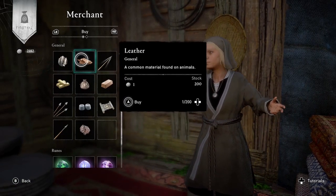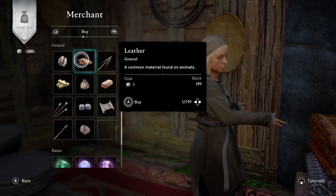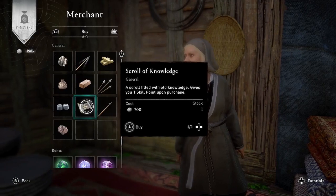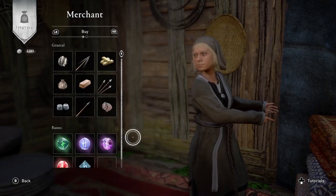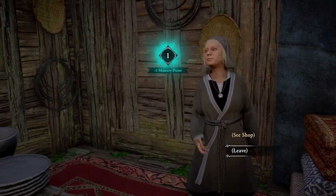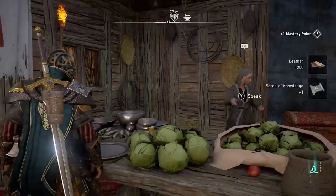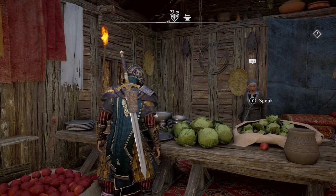I'm going to start out here by getting some leather and a scroll of knowledge. I've collected all that silver through fishing — I'll link my video on screen and in the description below about a great place to fish for turtles in Francia. So now I've picked up some additional items from the store.